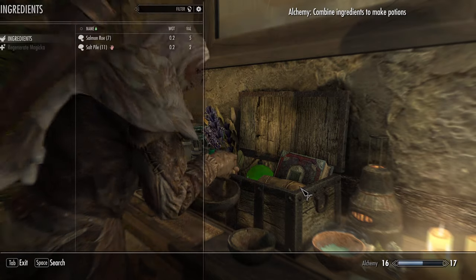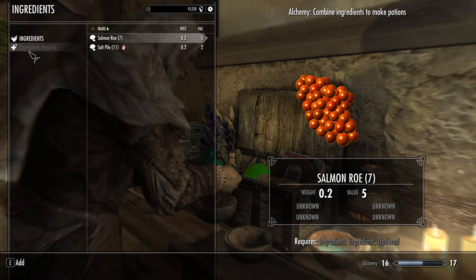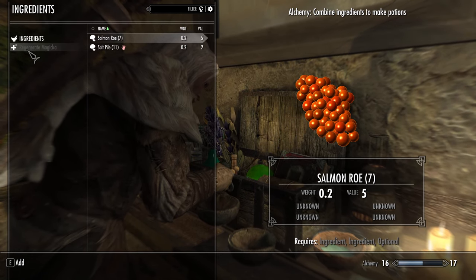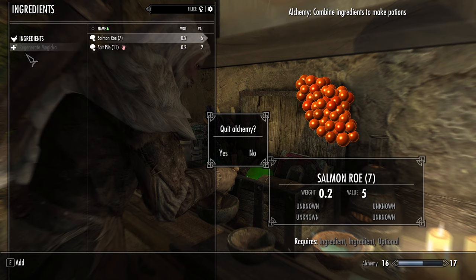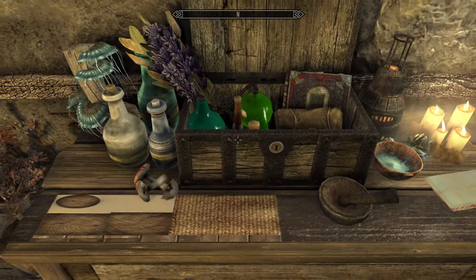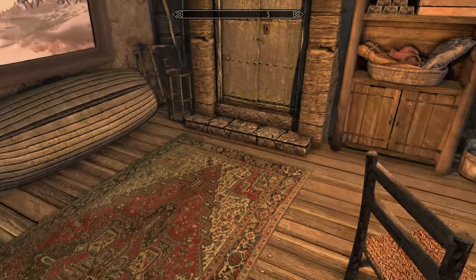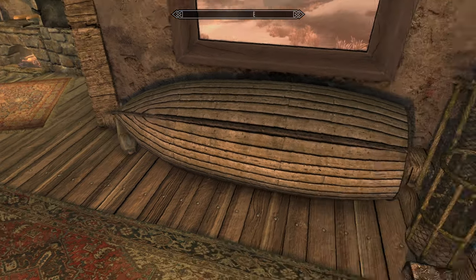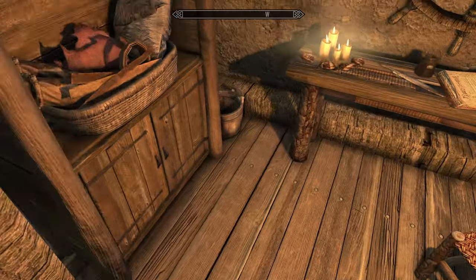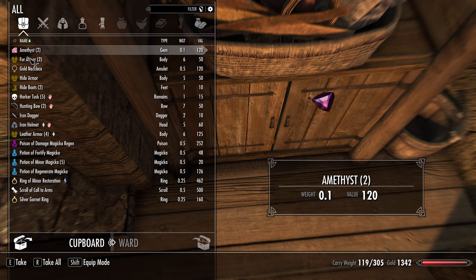All right. Is there anything that I could possibly make? Is that the only thing I could make if I took the ingredients out of the cabinet? I don't want to make that. I want to make health potions. All right, then let's gather up a bunch of stuff that we can sell and go to town.